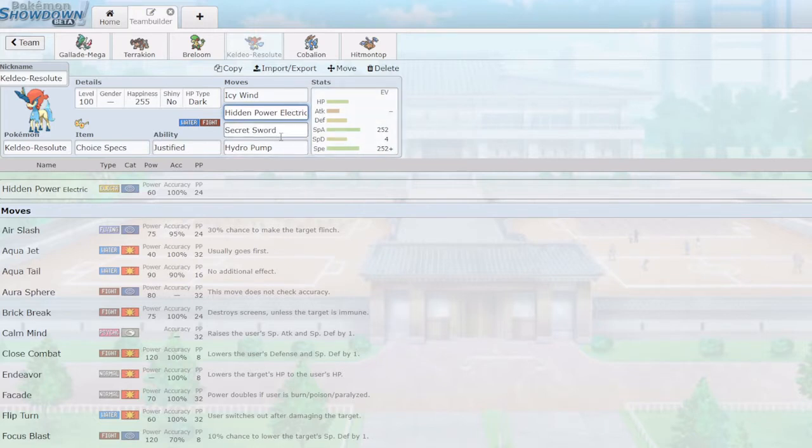Secret Sword hits defense rather than special defense, which is counterintuitive but very good for hitting especially defensive mons or Assault Vest users like Chansey, Blissey, Goodra, and many Assault Vest users. Secret Sword can catch them off guard and do a lot of damage. Finally, Hydro Pump is a bit unreliable compared to Surf, but more powerful — because we are Choice Specs you want to maximize damage output, so Hydro Pump is generally very strong STAB that hits things very hard.